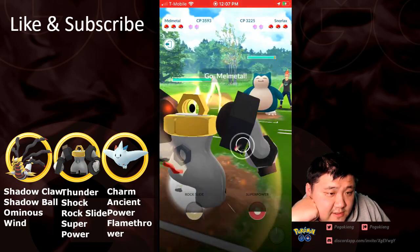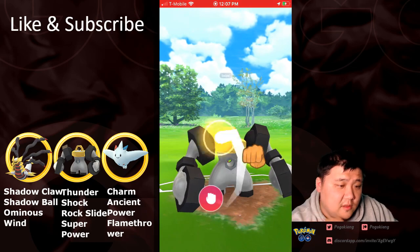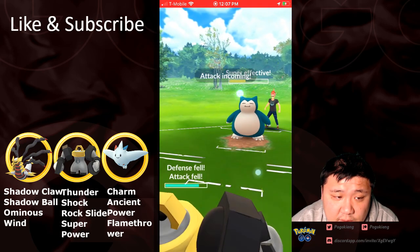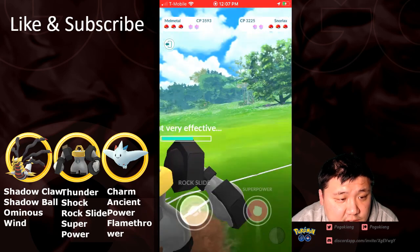Going to go to Snorlax. I don't know if I would switch straight to Snorlax. Basically waiting for it to throw. Going to double up on this Super Power — Super Power is not going to KO. Two Super Powers should be enough. Going to Body Slam — no shield. Nice, no shield.